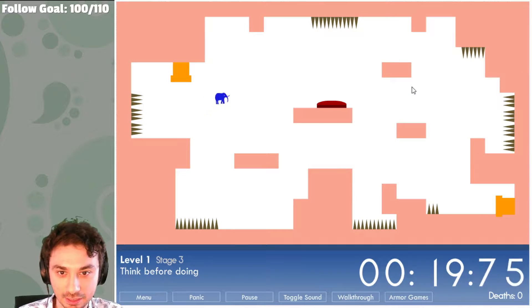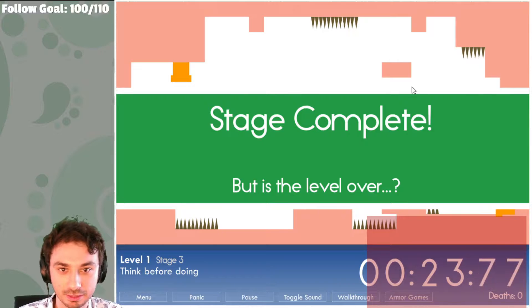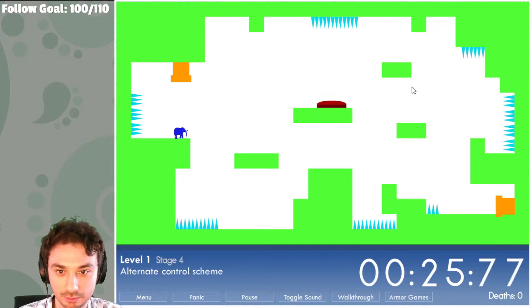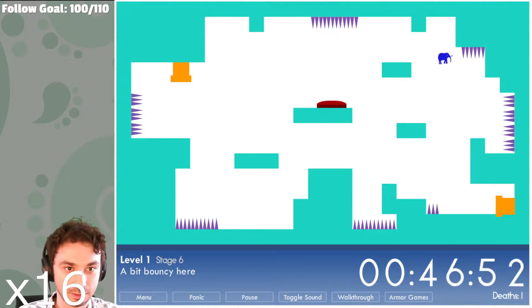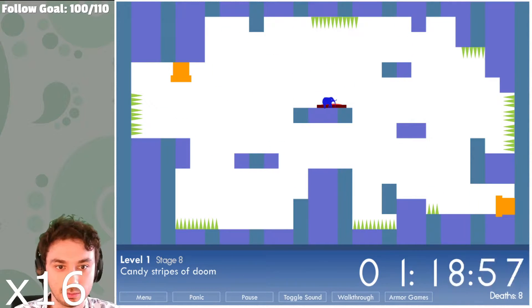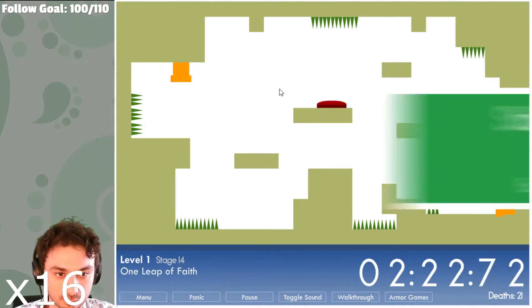Also one more thing: the timing for this game is actually using this in-game timer. It's a very simple game. You press the left key to go left, the right key to go right, and the up key to jump. That's it, that's all the controls. Certain levels are a little bit different, but in general, this is the golden rule.